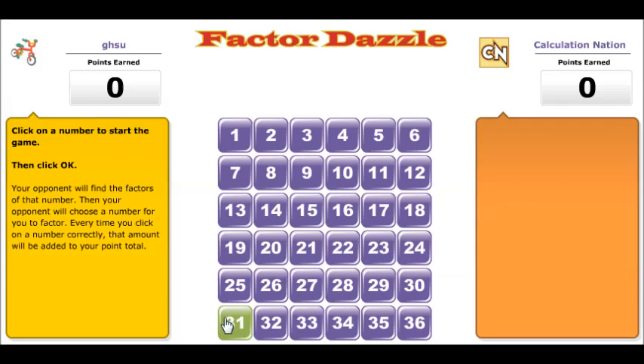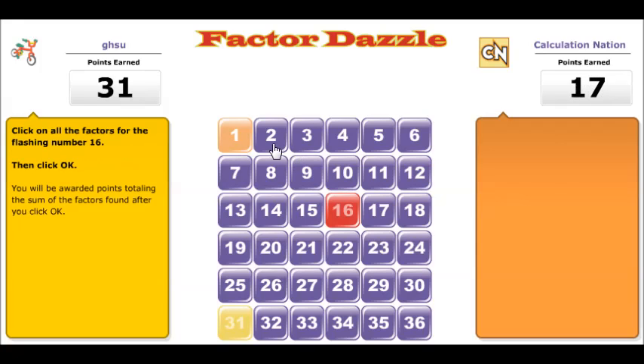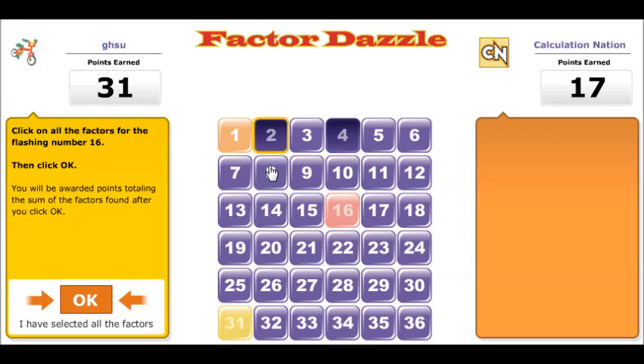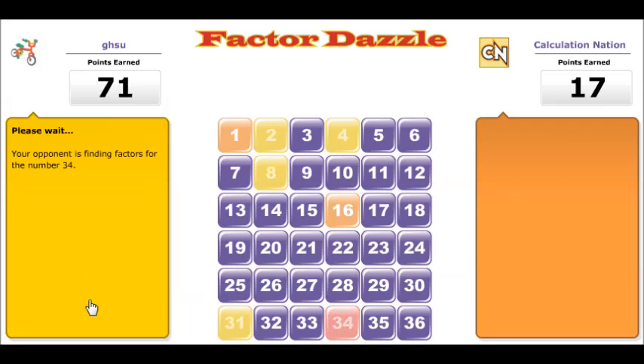Factor Dazzle is a Calculation Nation game that can be found at calculationnation.nctm.org. The goal of the game is to get the most points. The way to get points is by selecting number tiles on the board. The number you select will give you that amount of points if it has factors on the board that are still in play. The tiles that have not been selected, and thus are still in play, are colored purple.